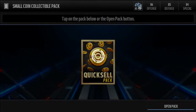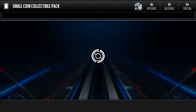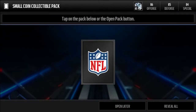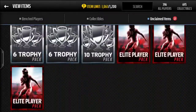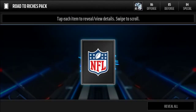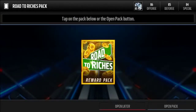We'll open the regular quick sell packs — probably gonna get nothing really good. I think the best you can get is 25k. We get 5k — it's whatever. Out of the next one we get 700 coins, not too bad. Opening the road to the riches pack, we get 400 coins.